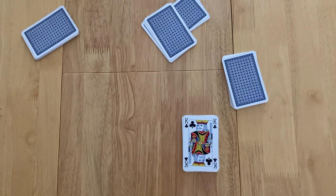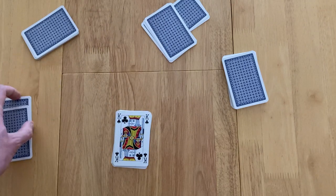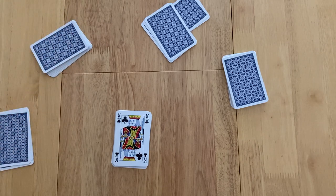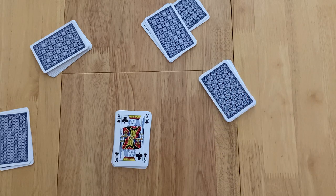Let's talk about scoring and targets. Each player has a target: the dealer tries to win 8 tricks, the player to the dealer's left targets 5 tricks, and the player to the dealer's right targets 3 tricks. If a player wins more tricks than their target, they're 'up' by that many. If they fall short, they're 'down' by the number of tricks short.